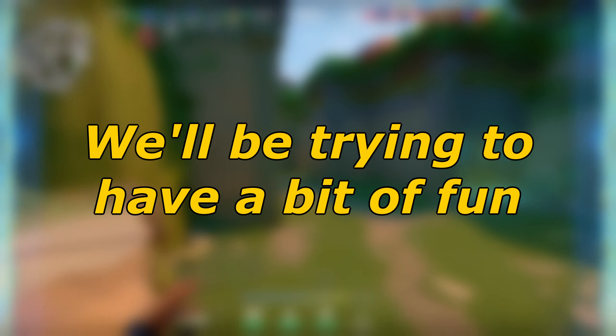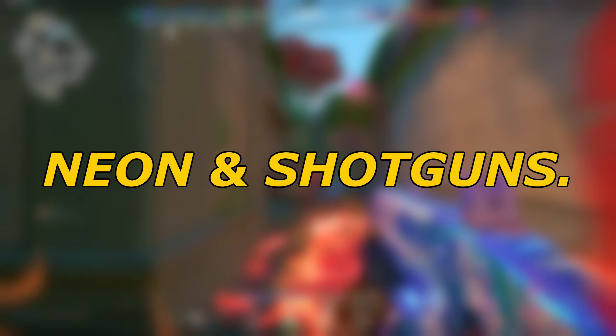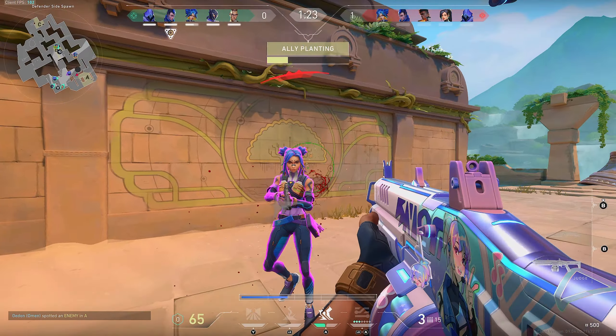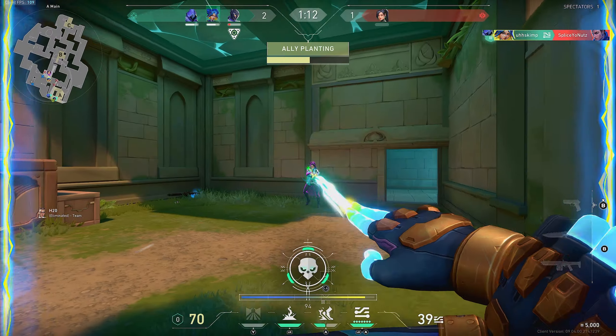Hey, what's going on everyone? Today we'll be trying to have a bit of fun by using the ultimate combination of Neon and Shotguns. That's right, Neon and Shotguns. This agent is pretty ridiculous if you know how to play her correctly because of all the incredible speed and utility she has to offer.